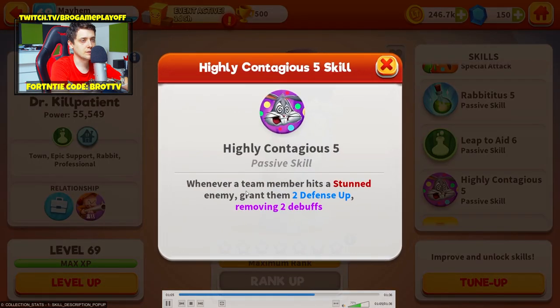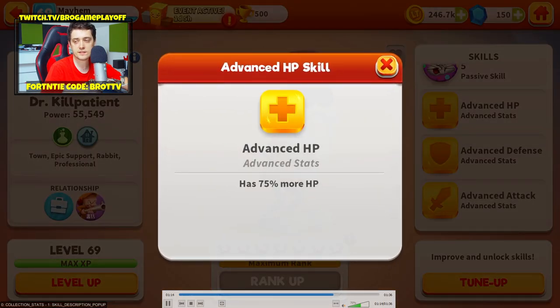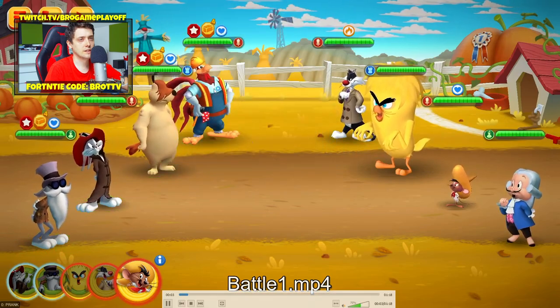Whenever a team member hits a standard enemy, grant them defense up and remove two debuffs. Wow, nice! So we can build a defense and stun team — this is cool information. Let's go to the battle to see the animations.